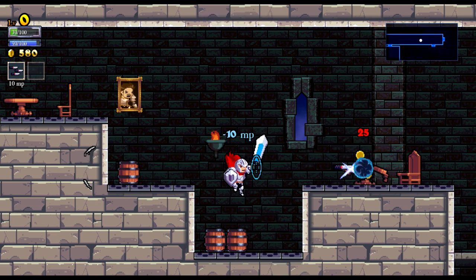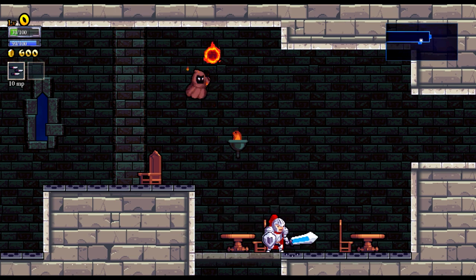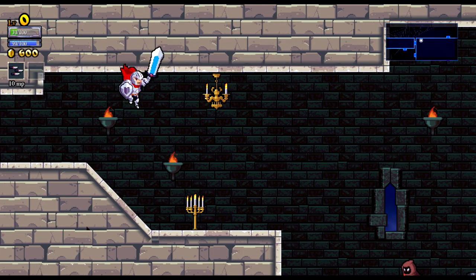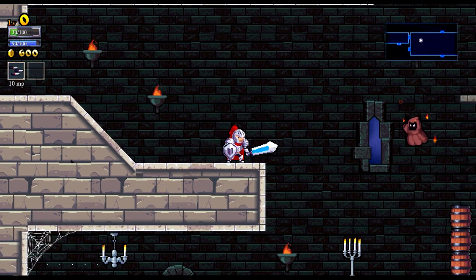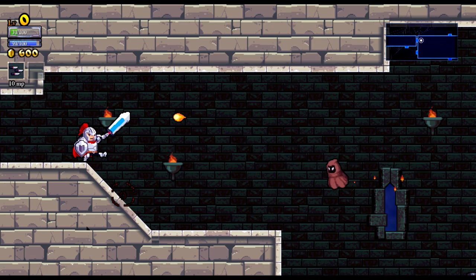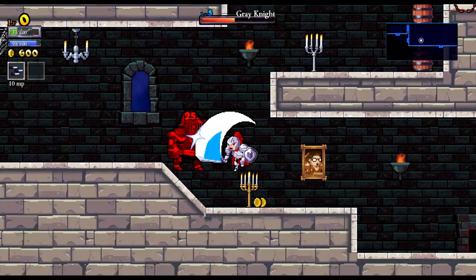I can knife him. We have a secondary ability known as a spell — although it's really more like the item from Castlevania. It's very much like those. You get the equivalent of an axe, a cross, all sorts of things.